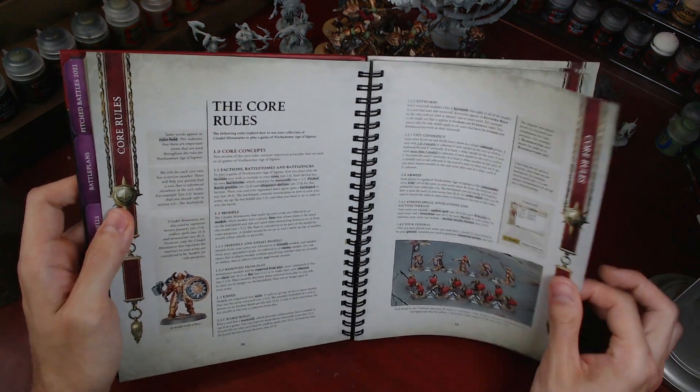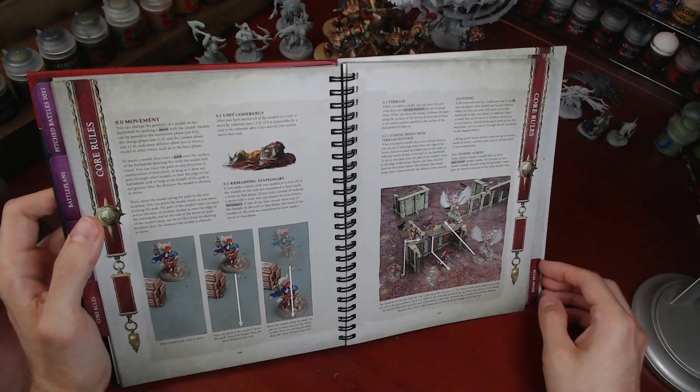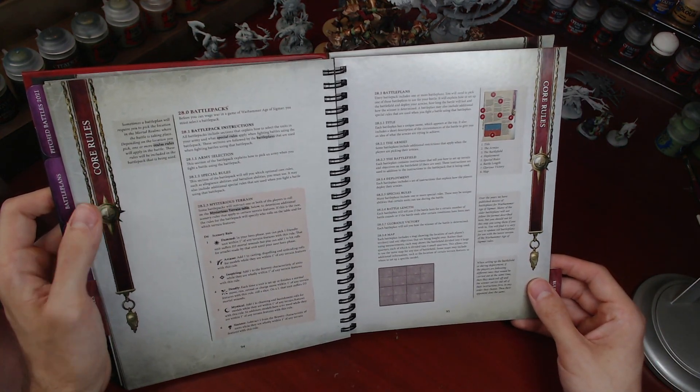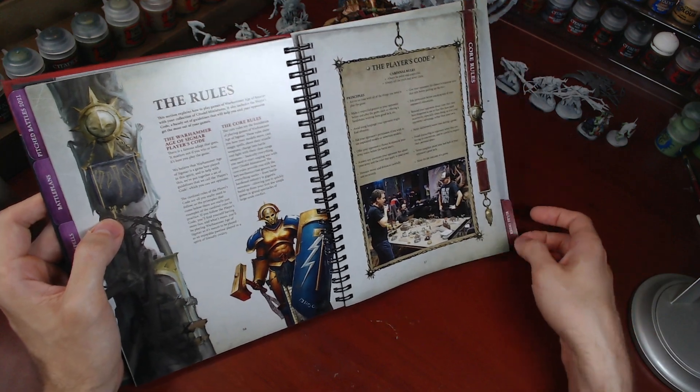Core rules. So you got your core rules, you can look through all the new 3.0 rules. Very neat. And that goes all the way through — how many pages is that? 95, 57. So like, half this thing is just core rules, which is still pretty nice, honestly.